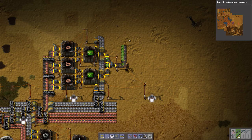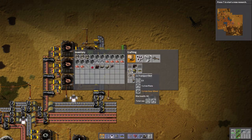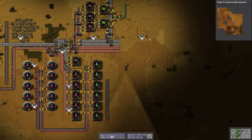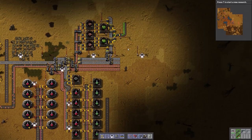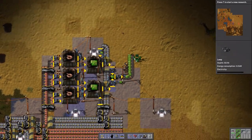I'll end the episode there. Next episode, we will actually make the inserters and transport belts — the transport belts is very, very easy — and we'll ferry it all the way back to the science center, then make some green science and get into the cool stuff: engines and steel furnaces. There's oil, there's guns, there's lasers, there's tanks. It's gonna be fun! Thanks for watching, and I will see you next time.